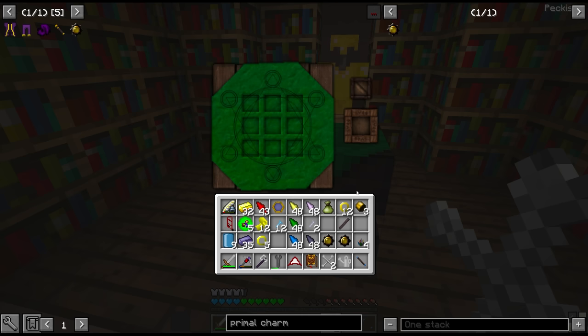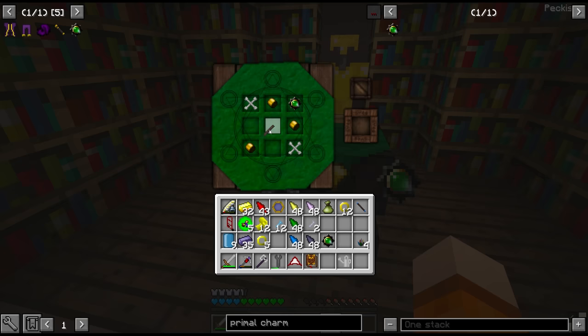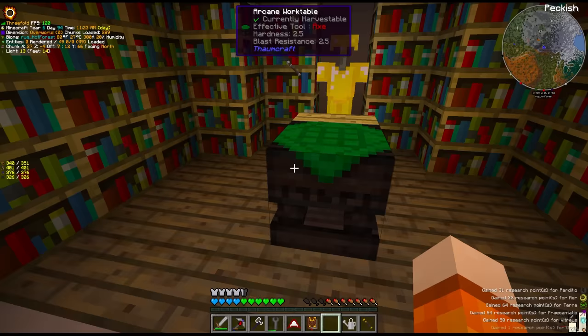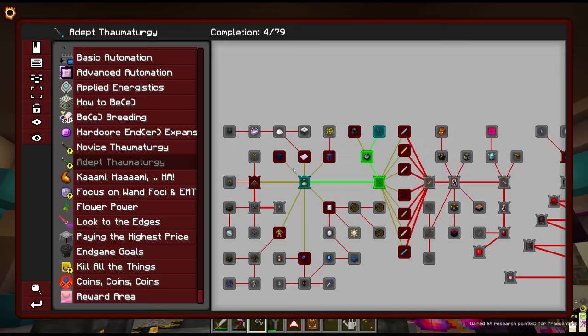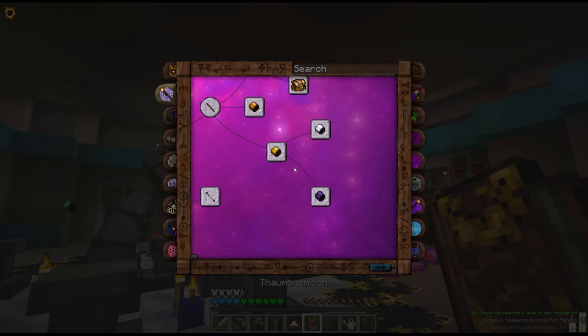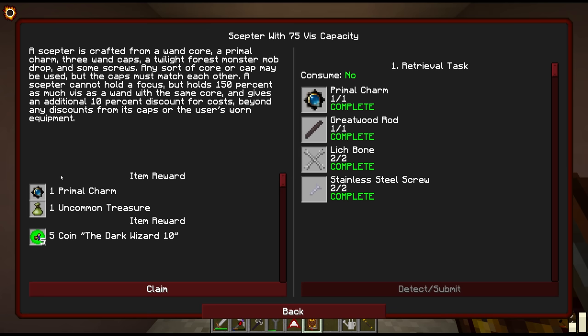Apparently not with shift click, let's do this manually. Greatwood rod, two stainless steel screws — is it going to let us craft it? Yes, perfect. The gold banded greatwood scepter. Look at all those research points, that's awesome. And the quest. And the primal charm apparently just taught us something — we've discovered a clue to a new research. The quest here does actually give us an extra primal charm though.